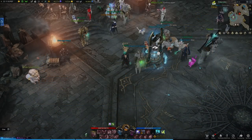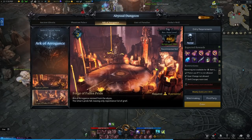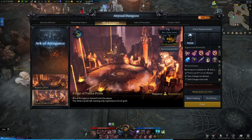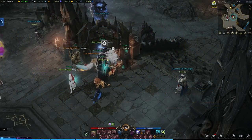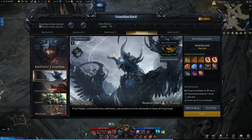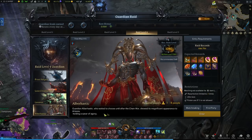At the end of each abyssal dungeon, always purchase the box — it will grant you tons of leap stones and other upgrade materials, and it is incredibly cheap. Do this for both the Arc of Arrogance dungeons and the ocean dungeons. Guardian raids will grant you a one-time reward box for clearing that raid for the first time, so make sure to clear all of the past guardian raids if you have not completed them.